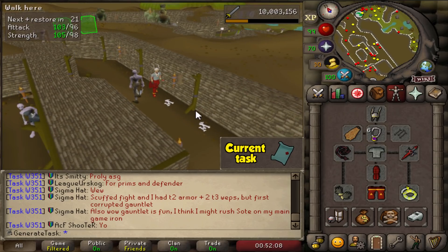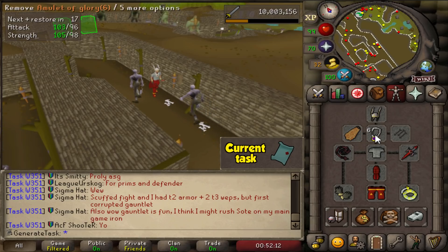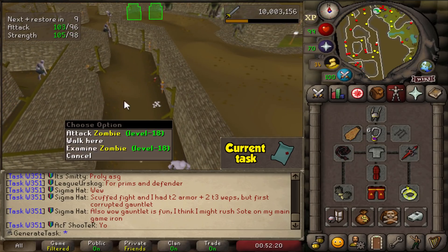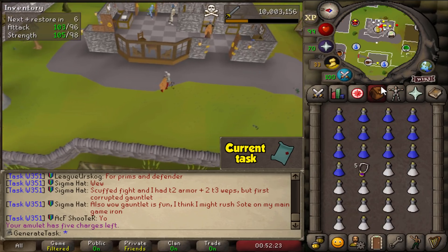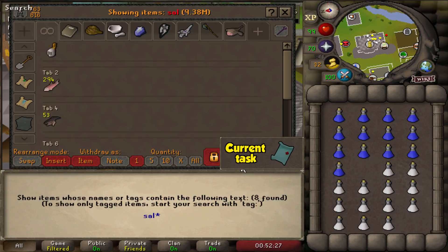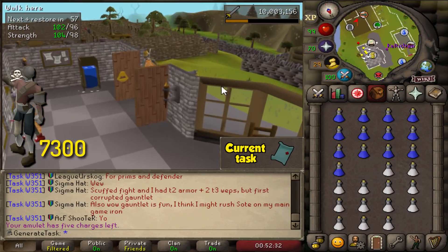Ever since I switched from cannoning the ones in the basement — which was like 2,000 KC — I've done over 5,000 kills since then. I also accidentally used my glory instead of my Salve amulet. They're only 24 HP and I one-hit them quite often, but I did not think of that — that is my bad. Let me grab my Salve and we're going back. 7,300 kills in, by the way.